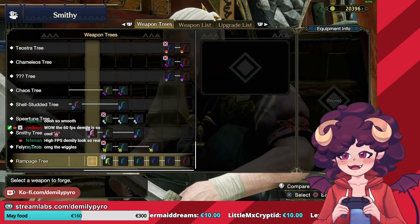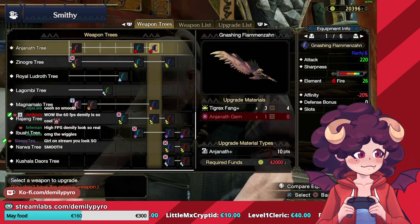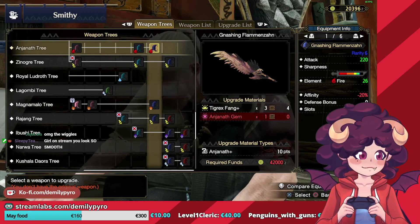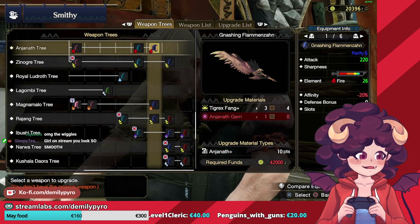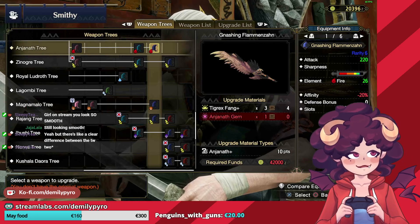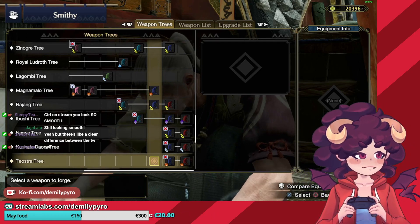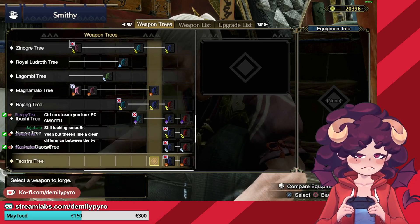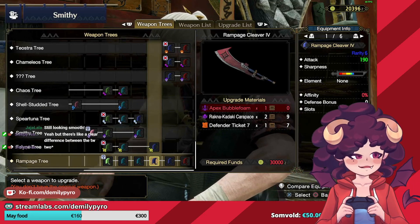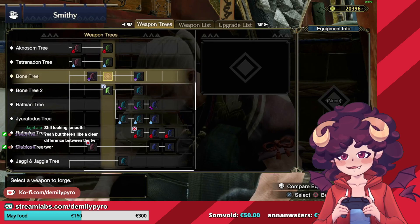I spent most of my day setting up all of this. The last setup was streaming at 30fps and the model was operating at about 15fps. Now the game and me are both at 60, supposedly, which I'm hoping is a visible and valuable difference — one that is visible enough to matter.